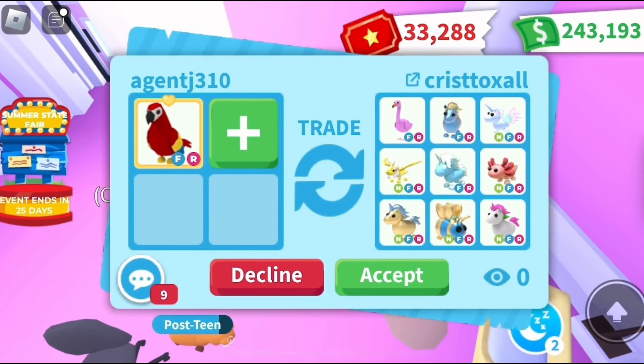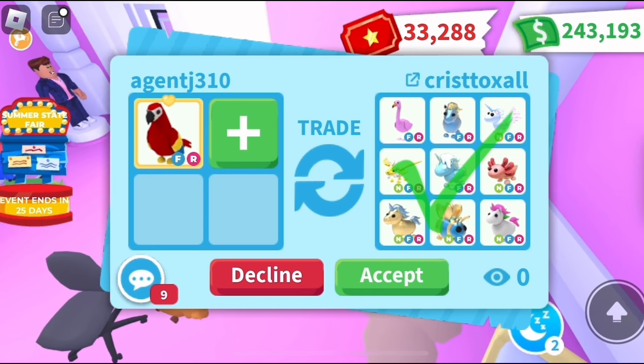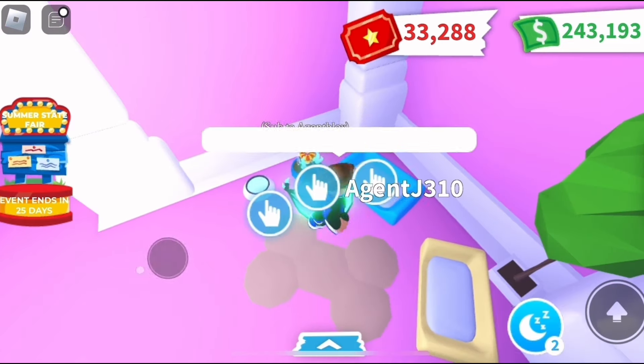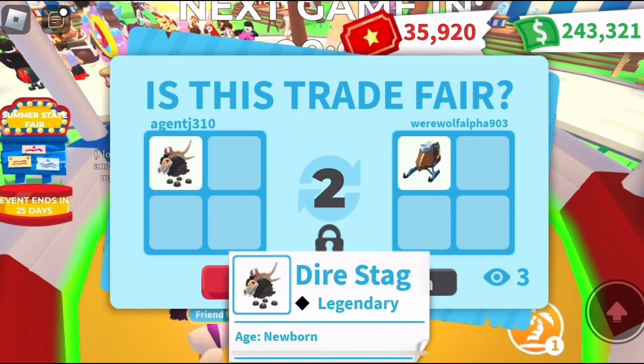Check this offer out for my parrot: six neon legendaries, frost unicorn, flamingo, diamond uni. Very good offer — the neon legendaries are actually pretty good, they're preppy and cute and get good trades. But I didn't think it was enough. Let me know what you guys think — was it enough or not?